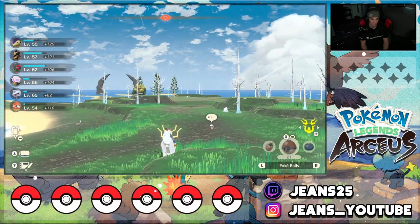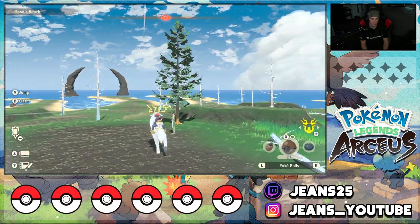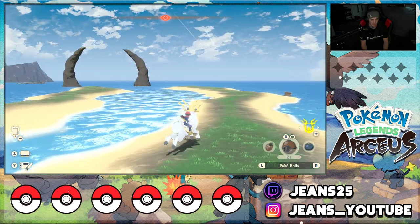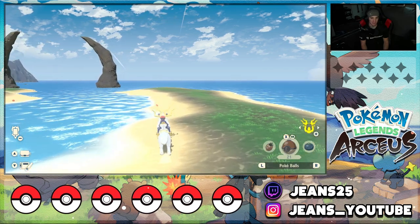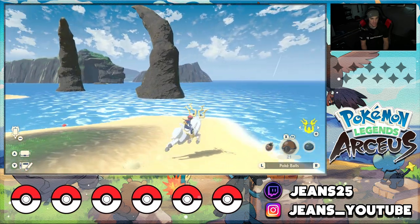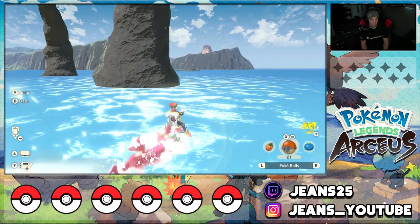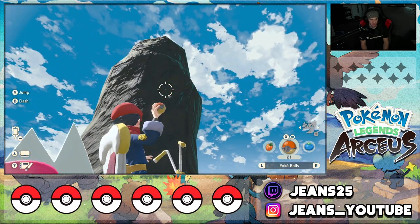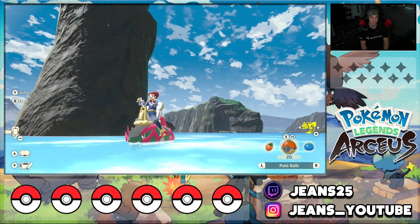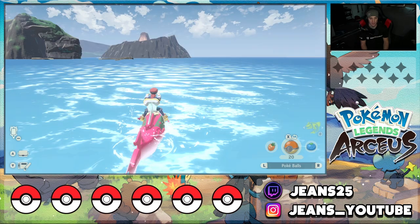The next one is near a gateway with little stone arches. I think it's on the back side of one of them. You'll need Basculegion for this one, but by the time you reach this area you will have Basculegion — or you can use a jet ball. You can see him right up there, just chilling. Throw a lovely Poké Ball and smoke him. Two down, three to go for this area.